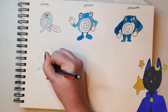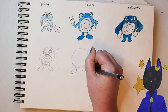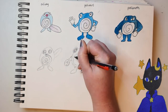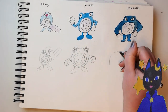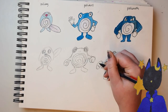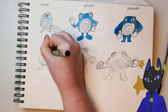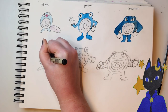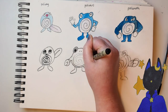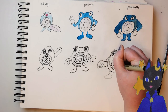When I drew them again with reference, it turns out I was pretty close. The main thing that was off was that the eyes are supposed to be bigger, and the arms are shorter. Oh, and I forgot Poliwhirl and Poliwrath's noses, and they needed to be a bit rounder too.